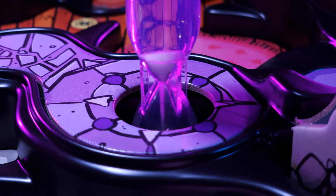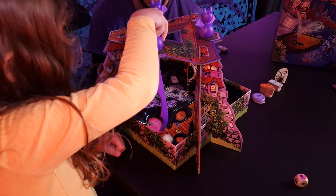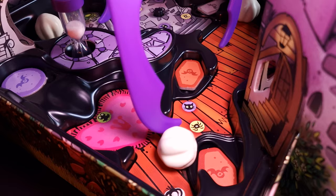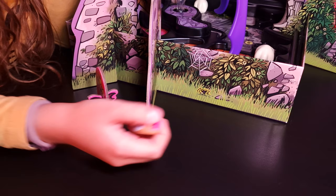And all this before the time runs out. Take the hourglass, turn it over and place it quickly in the middle of the vampire villa. Then roll the die and perform the action in the villa. Keep rolling and be fast so you can roll as many garlic bulbs as possible. Did you roll a cat or a spider? You can roll a garlic bulb into one of the respective graves.